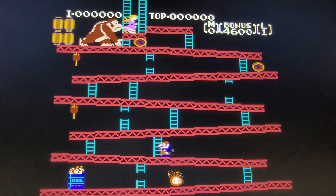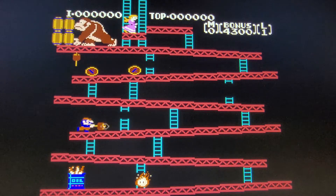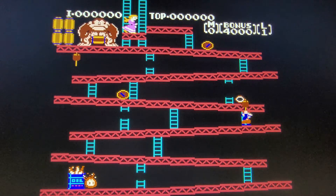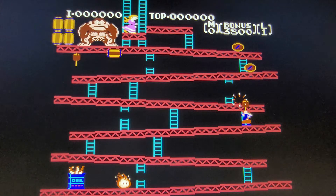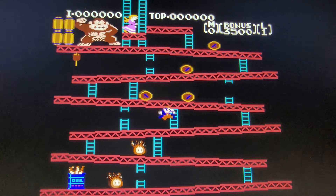Climb up these ladders, you can grab a hammer, you gotta jump over these barrels and smash them with the hammer. Pretty much just get up and save the girl at the top without Donkey Kong getting you with his barrels. I enjoyed this game quite a bit — gotta put it in the B category. It's not a lot to it, but it's one of those classic games.